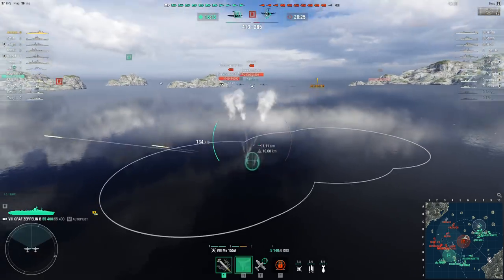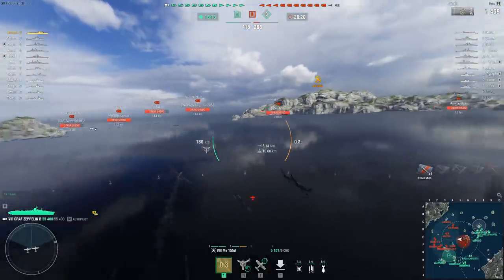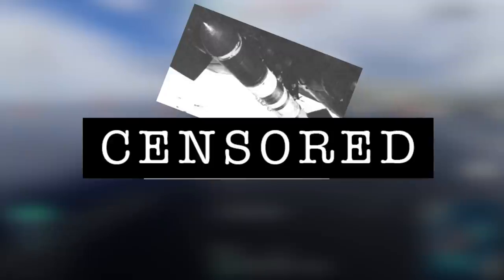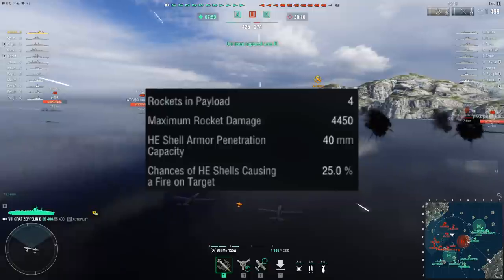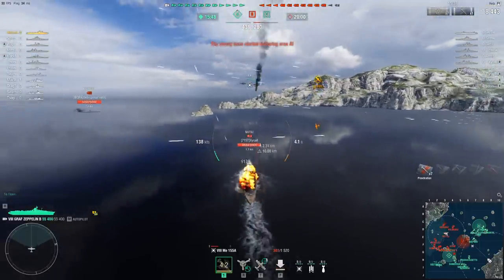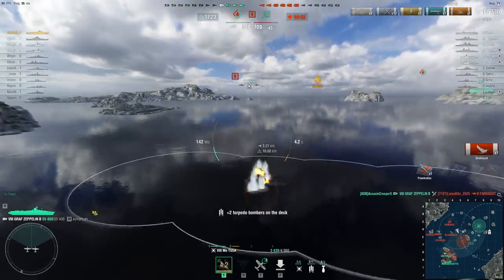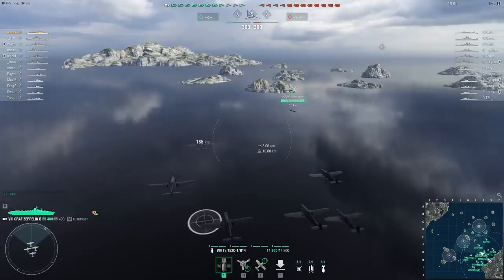Next come more totally historically accurate rocket planes, which are painfully slow compared to the top planes and once again have terrible health pools. However, the payload they carry — which is the result if the Tiny Tims and HVARs had a very good and steamy time — can be quite workable. They have good pen, damage and fire chance combined with a good ellipse, making them pretty good and able to damage almost anything that is not a British carrier or German and Russian battleship. You make use of these as your omnipurpose weapons, whether you need to clap some destroyer cheeks, set some fires on a poor sod, or just make sure they die in one pass.